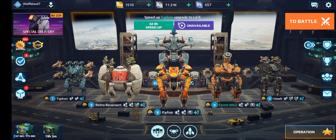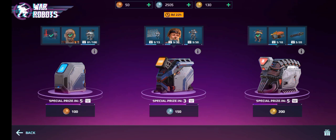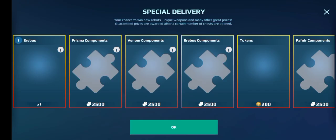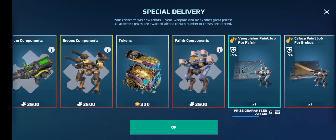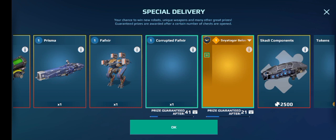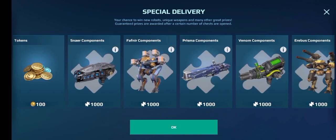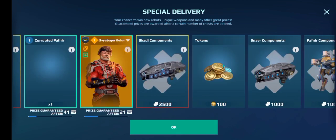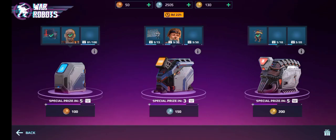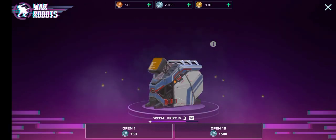What's up guys, in this video I am going to be doing my silver opening for the Halloween event. So these are the coins that I had at the end of my last video, the bronze opening. I have 2,505 here. This is what you can win from this chest. I'm actually hoping to get the corrupted Fafnir, but I'm going to try and get it from the guaranteed prize. And the Venom — I really want a Venom. Tokens would be nice too. Let's just get into this and hopefully we get some good stuff.